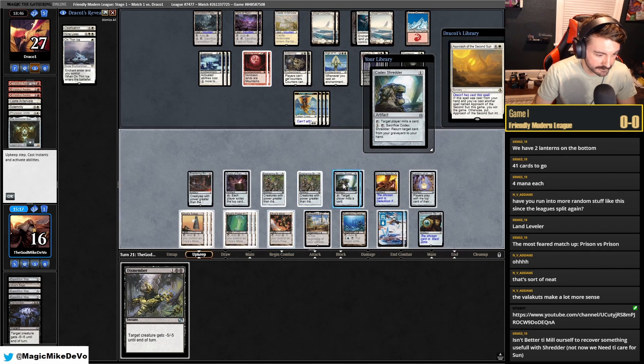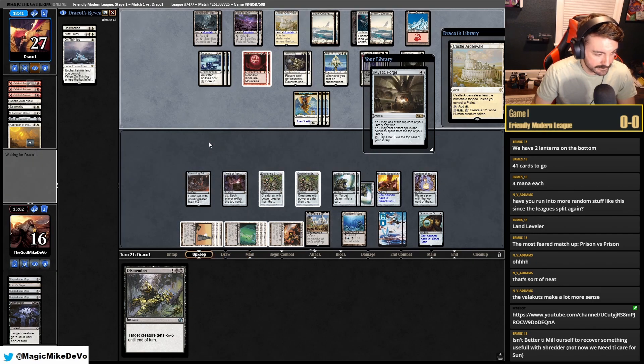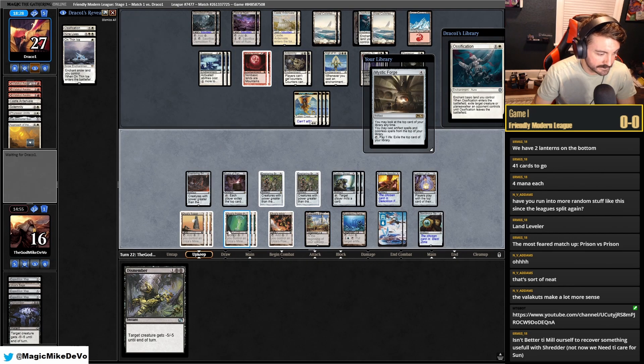Mystic Forge is good. Pass. We're just down three minutes, but milling ourselves would be solid. I'm down for Mystic Forge here.